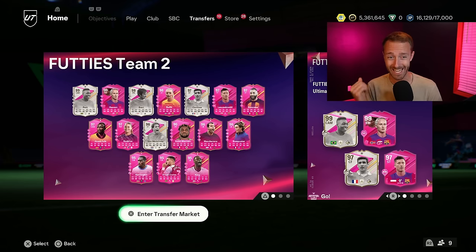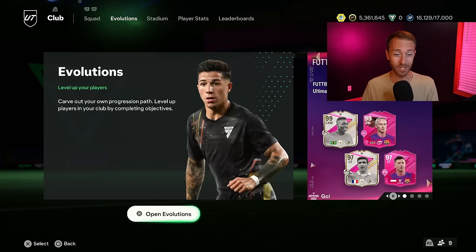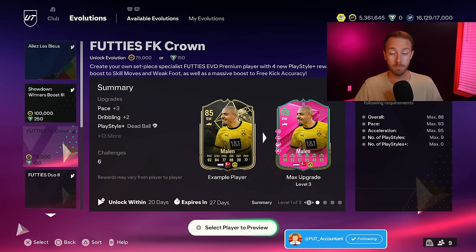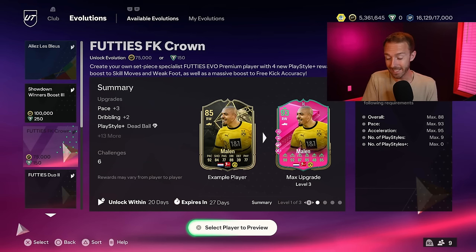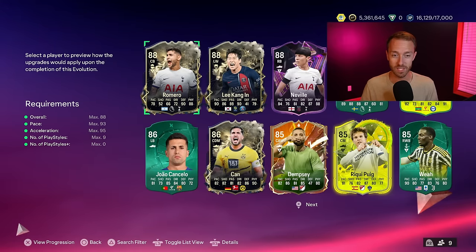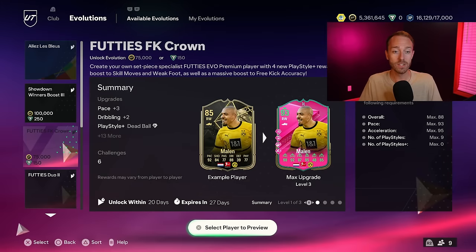Let's go to yesterday's content and discuss everything that happened on a Sunday of FC24, starting with a brand new evolution — a paid evolution. I think this one's kind of sick because for playstyle pluses, this allows you to evolve players with maybe lower overalls that are still sat in your club, or even maybe one of those promo cards that you're packing right now from a re-release. It goes into this Footies Free Kick Crown.